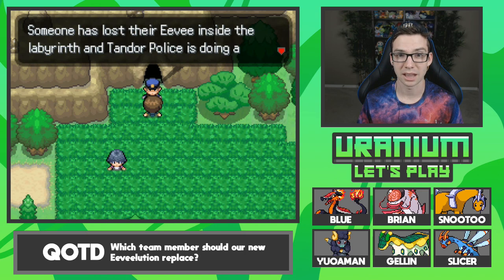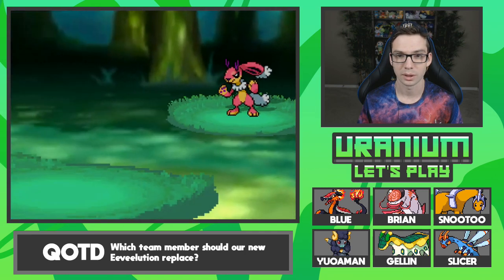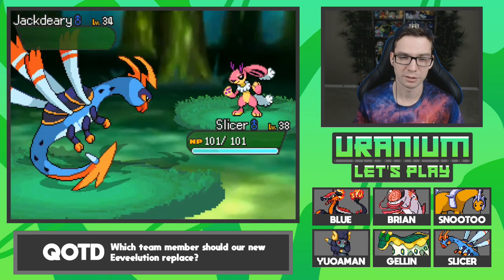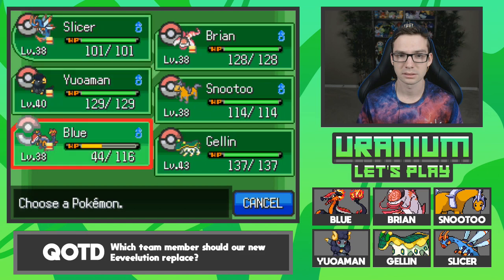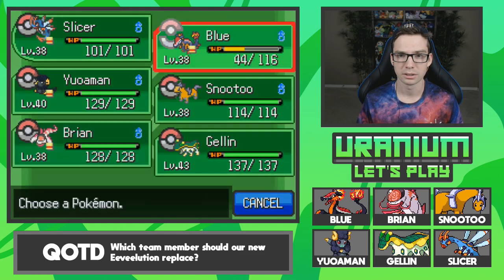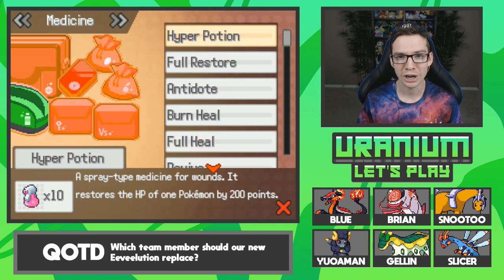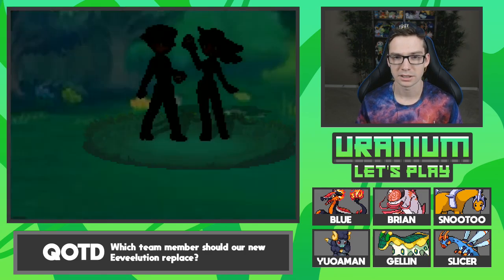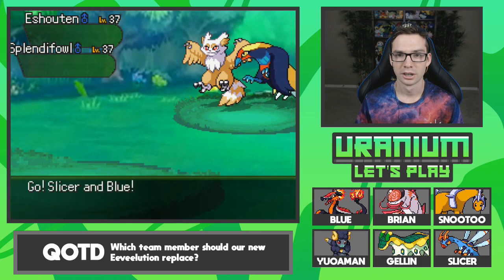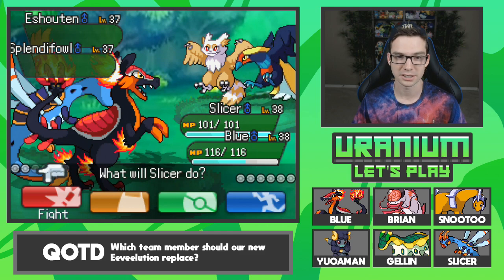Someone has lost their Eevee inside the labyrinth and Tandra Police is doing a search — you can't go inside the cave right now. Okay. Jack Deary again — of course. Let's put Blue there to get some amulet coin money from these noob-a-roonies. I can use Magnitude and not hurt my partner.